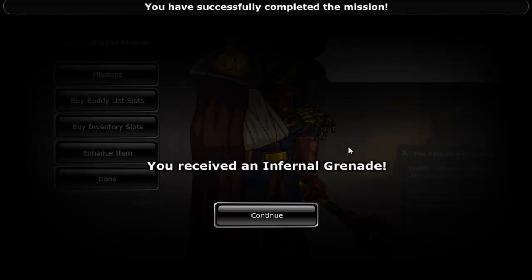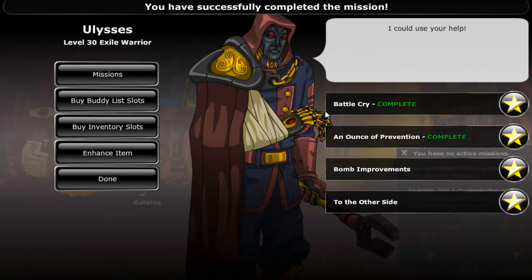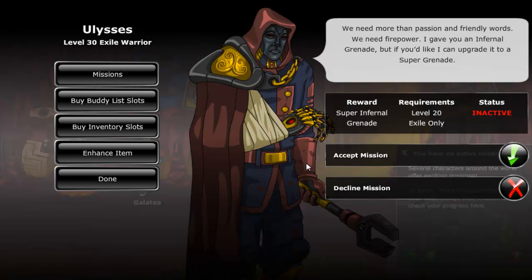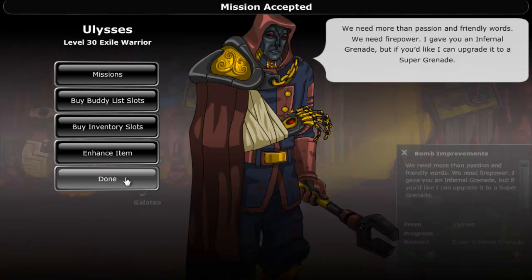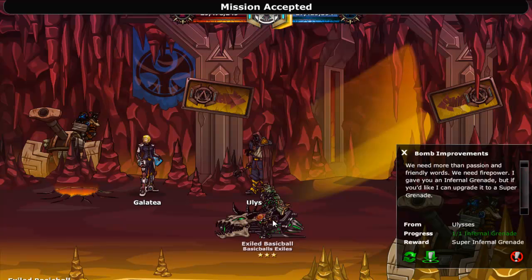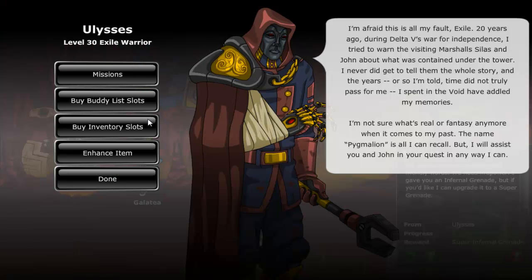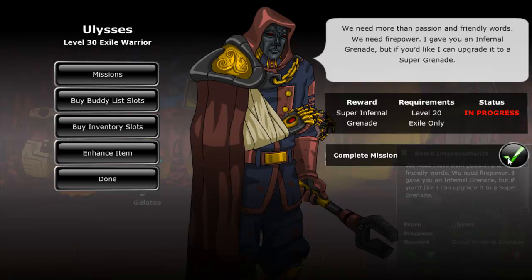You will gain 1 infernal grenade. The next mission is called Bomb Improvement and it requires you to turn in that grenade for a super infernal grenade. Now if you have already used that grenade on a vault, you can do some more warfights and these bombs drop as well — so that's how you can get another one.